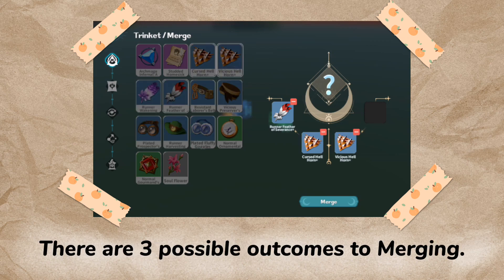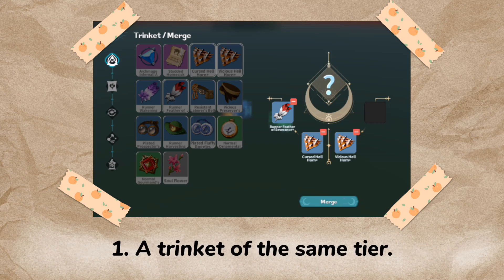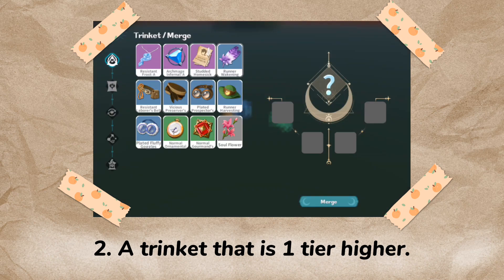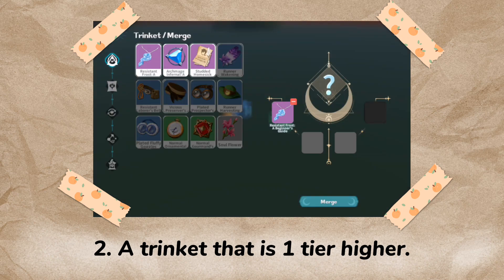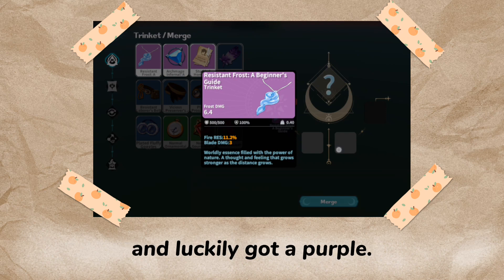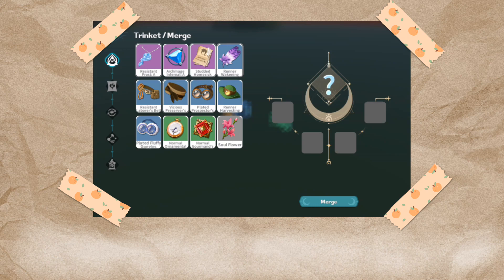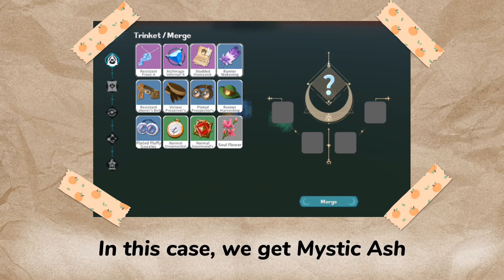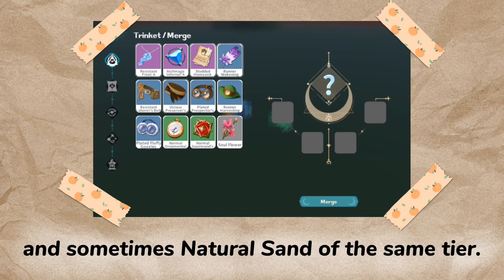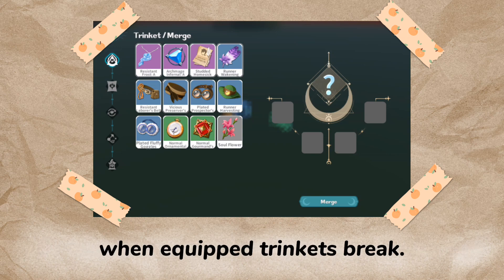There are three possible outcomes to merging. Number one: a trinket of the same tier. Number two: a trinket that is one tier higher — like this one, we combined three blues and luckily got a purple. Number three: no trinket. In this case, we get mystic ash and sometimes natural sand of the same tier.